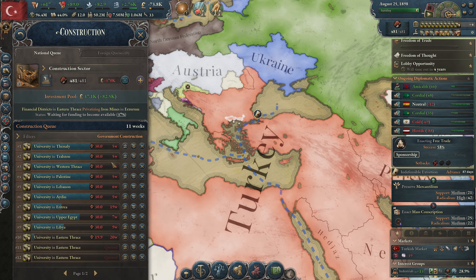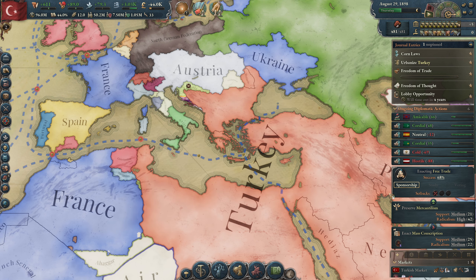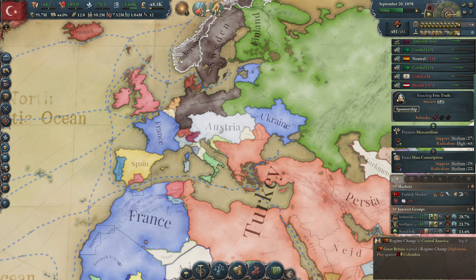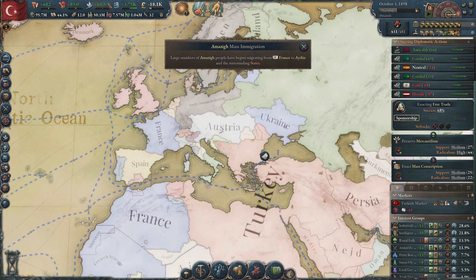In this save file we were doing the steel frame buildings. I'll still try to get to the steel frame buildings again after this is done. We have a law change - going to free trade to get rid of the corn laws. I'm also trying to improve relations with Austria; I cancelled my rivalry with them because they are conciliatory. We're still rivalled with Great Britain and Russia. We have Ismet Aimur as an agitator wanting mass conscription and mercantilism.